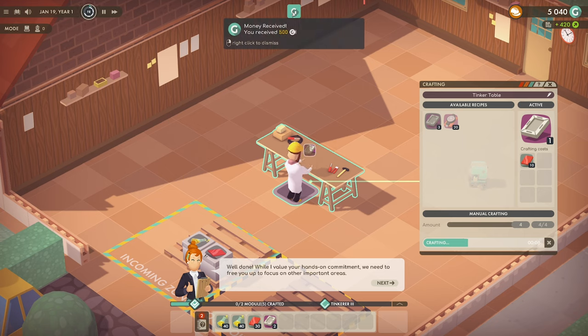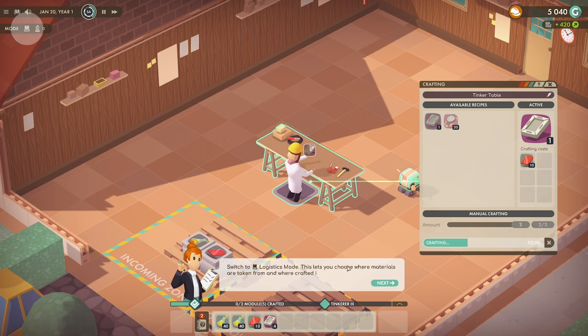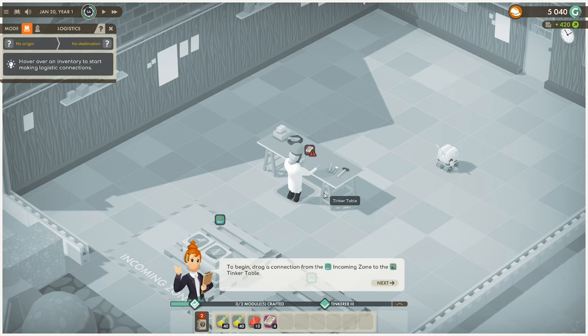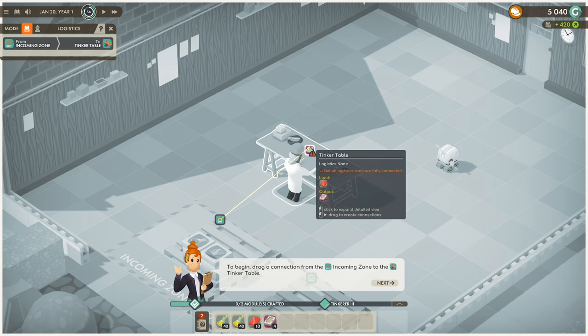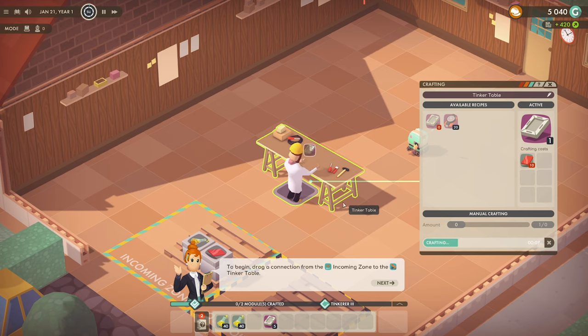While I value our hands-on commitment, we need to free up focus on other important areas — that's where your workforce comes in. Let me show you how to delegate tasks and hire employees. Keep in mind the workplace the employee is supposed to use needs to be set to the required recipe. Switch to logistics mode — this lets you choose where materials are taken from and what crafted items are then stored. Drag a connection from the incoming zone to the tinker table.